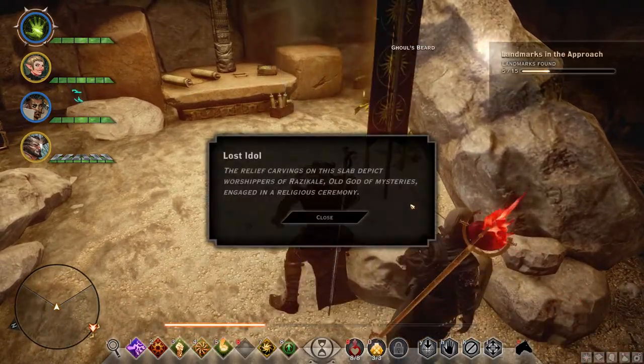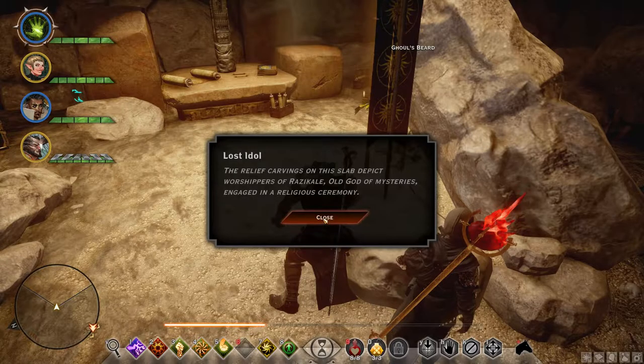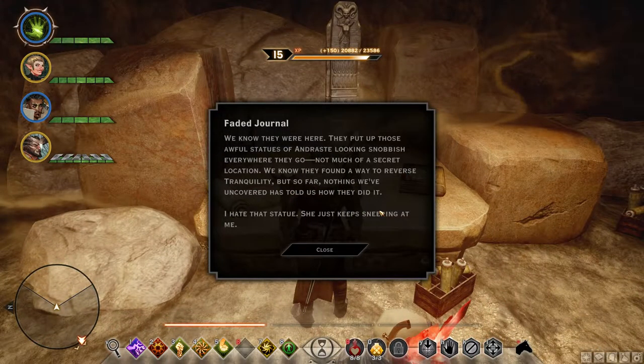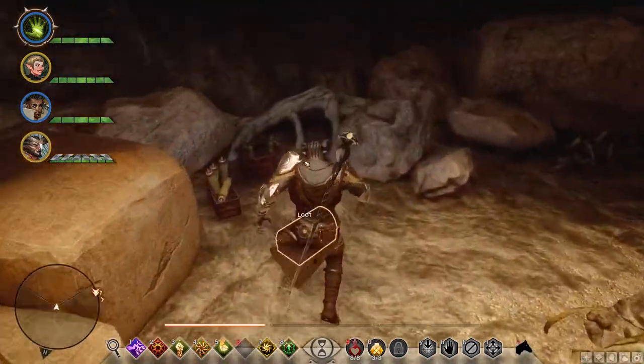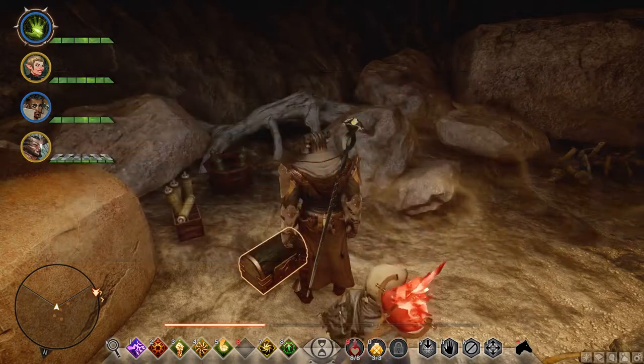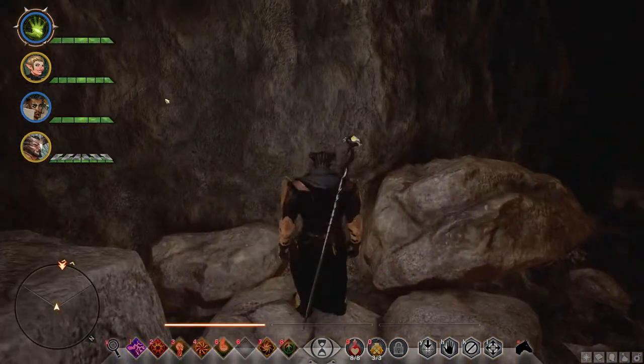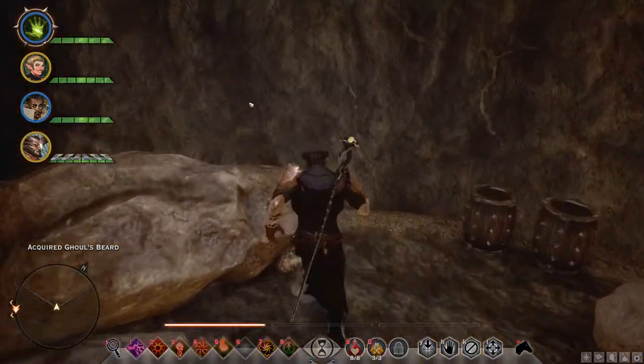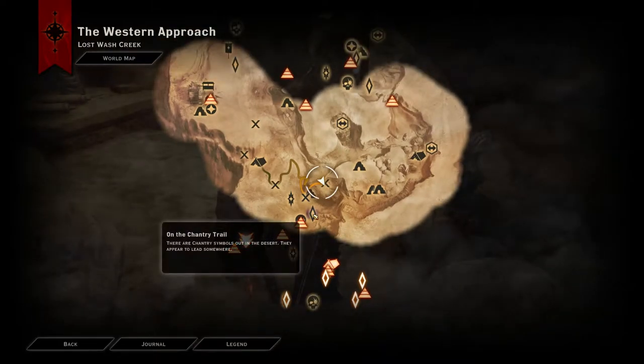A Lost Idol — the relief carvings of this slab depict worshippers of Razikale, Old God of Mysteries, engaged in a religious ceremony. That looks slightly disturbing. Fated Journal: 'We know they were here — they put up awful statues of Andraste looking snobbish everywhere. We know they found a way to reverse tranquility, but nothing we've uncovered has told us how they did it. I hate that statue — she just keeps sneering at me.' A way to reverse tranquility — what? Elite mercenary code — I don't know if I'll need that, but we'll check.